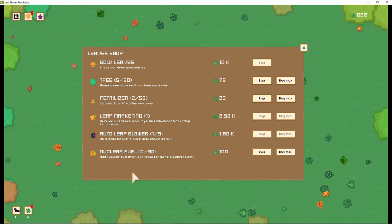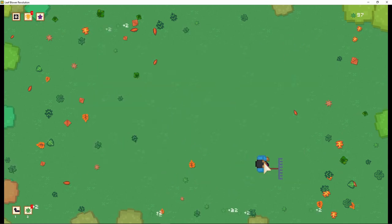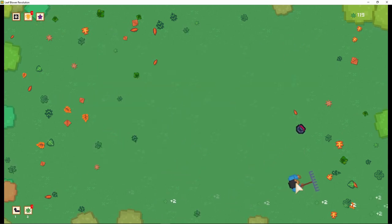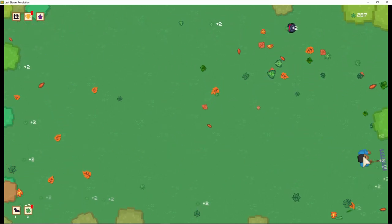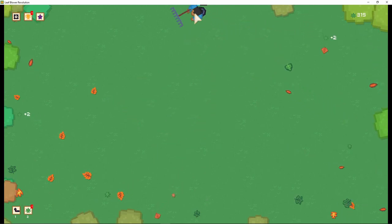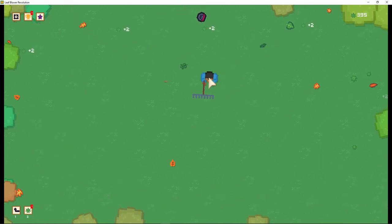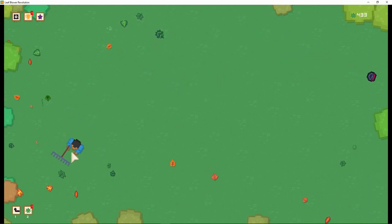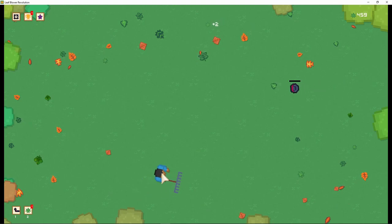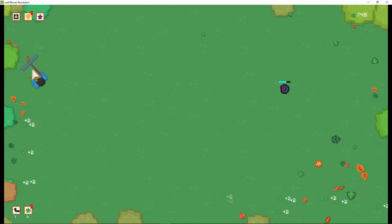Nuclear fuel, holy crap. We got max out everything, man. I don't know what you're doing. I don't even think that thing's helping, really. But look at this — I wiped the whole screen. I guess I just have to touch it and it works. Is it a Roomba? It's like a leaf Roomba. Cause it touched a leaf. I get it. Yeah, that doesn't help that much.